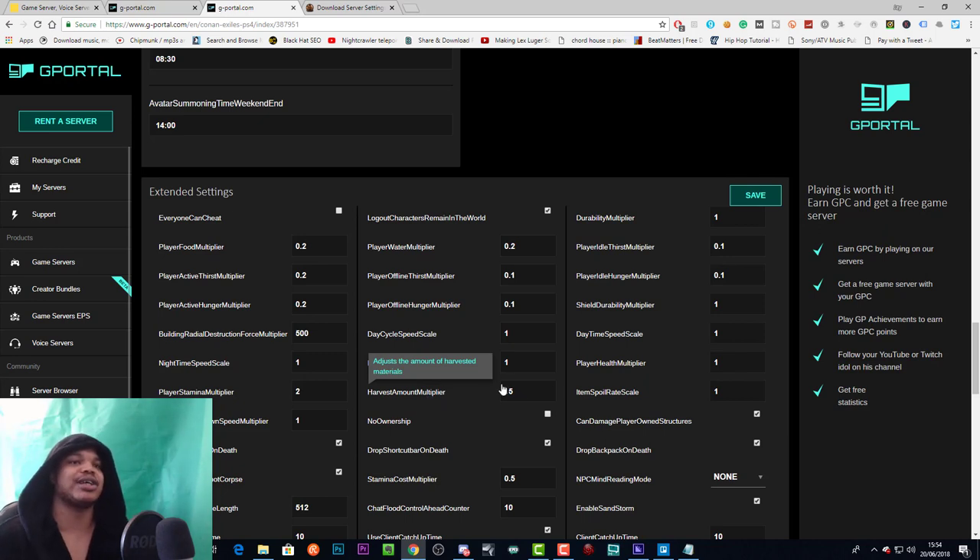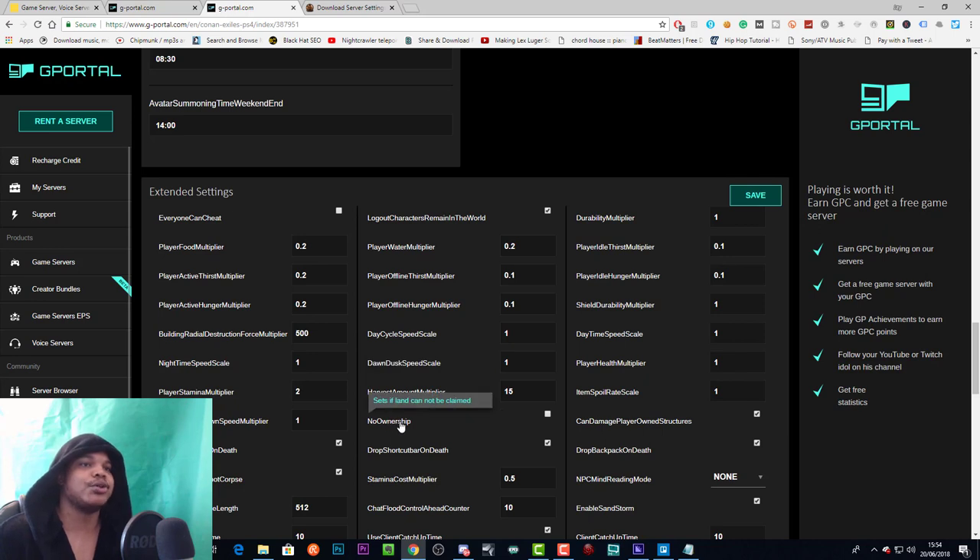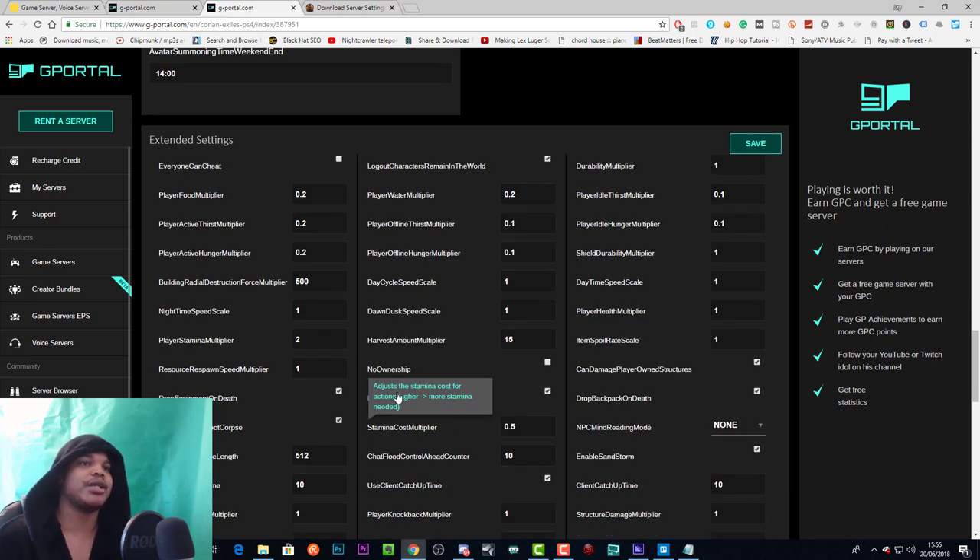Harvest amount multiplier: we've got it set to 15 on our server so it's easier to gain resources and less grindy. At default you might get one stone; at 15 you get 15 stones. No ownership sets that land cannot be claimed — the land claiming thing can be annoying with decayed bases, but if you turn it off people may be able to build right next door to you. Drop shortcut bar on death means you'll lose the items in your shortcut bar when you die.